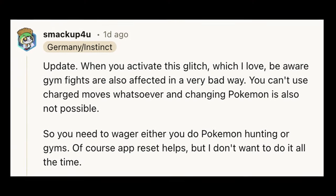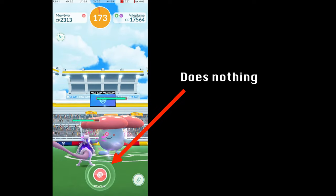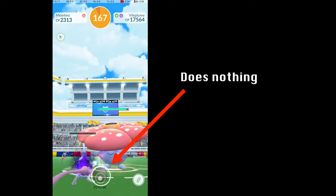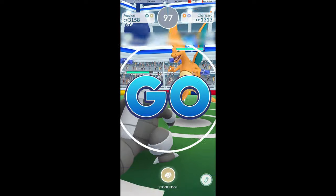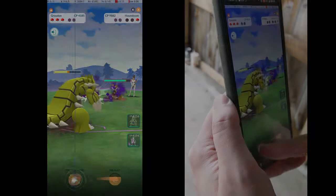There are some known bad side effects of this glitch. The most important is that while the buggy state is active, charged attacks don't work in raids. Though it appears that you're able to tap the charged attack button, the attack is never triggered. Be careful to restart the app before doing any raids. In my testing, charged attacks still work for gym battles, but there are reports that this isn't the case — I'm not sure why we have different experiences here.